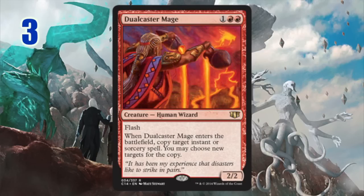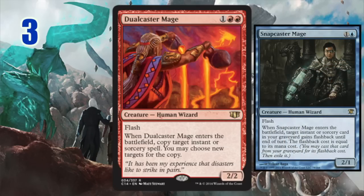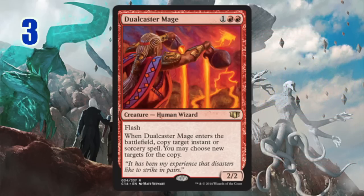Number three: Dualcaster Mage. The art is fantastic. Dualcaster Mage is ridiculous — not Snapcaster, we understand — but the fact that it's able to copy any instant or sorcery as a flash creature is incredible. The other effects out there that do this for similar costs are not as good because they can't be flickered in and out of play or manipulated to the same extent that Dualcaster Mage can. It can be splashed into other formats, but in Commander I still think it's very well designed.